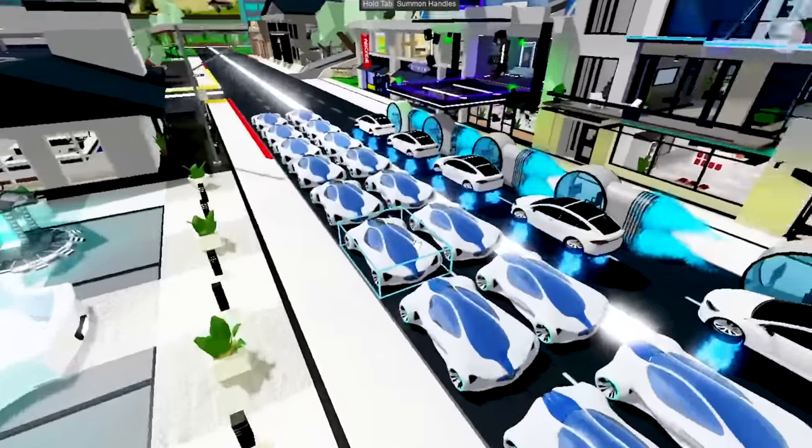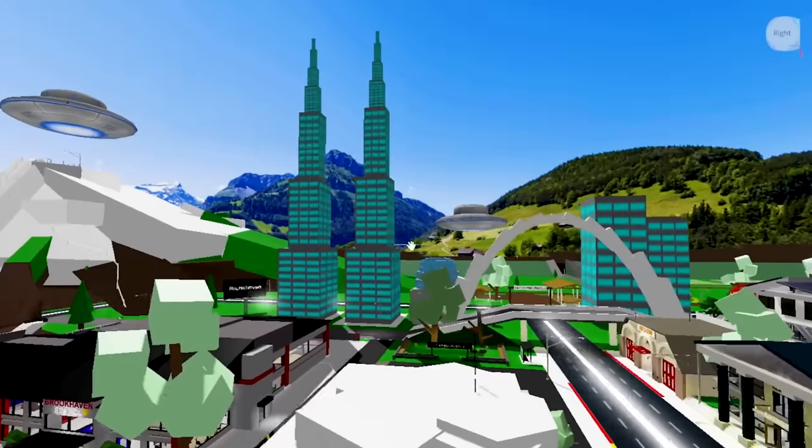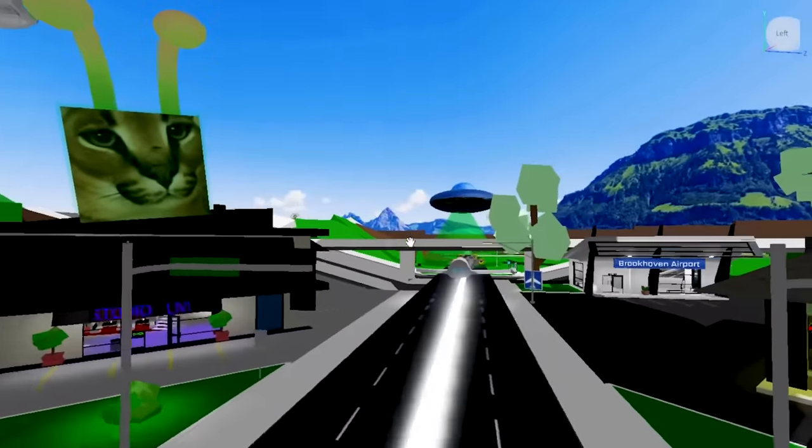So I guess future Brookhaven is complete. We got a ton of futuristic cars, a ton of futuristic buildings — especially the skyscraper — we got UFOs, toxic water, a cool sky base, and also the futuristic planes.